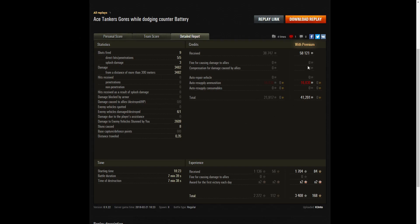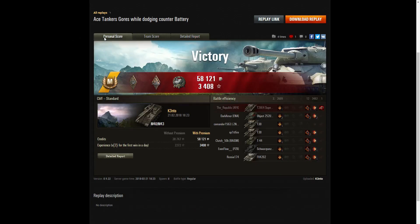On a premium account he earned 58,121 credits, but because the 18-inch caliber shells are rather expensive, it cost him 16,830 credits to fire them, leaving 41,291 credits - still a very good score. He received 1,704 XP, times 2 for the first victory of the day, so he took away 3,408 experience points in total. Yes, it was a good Ace and Gauze battle.